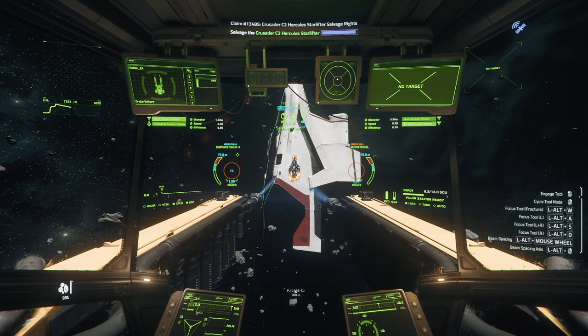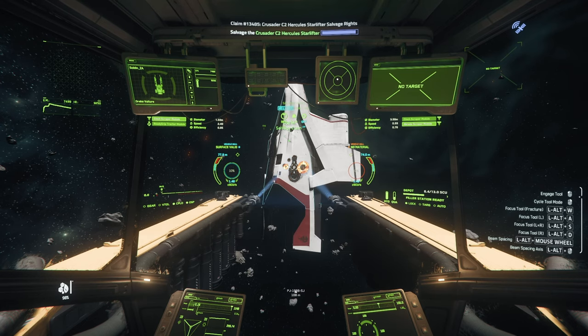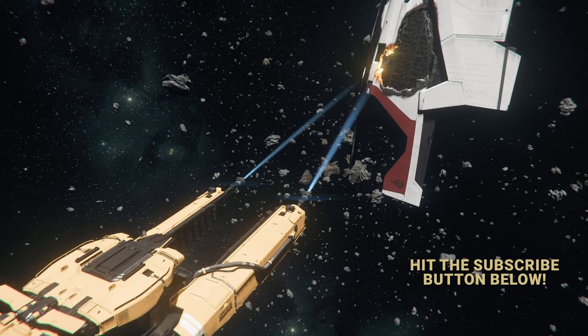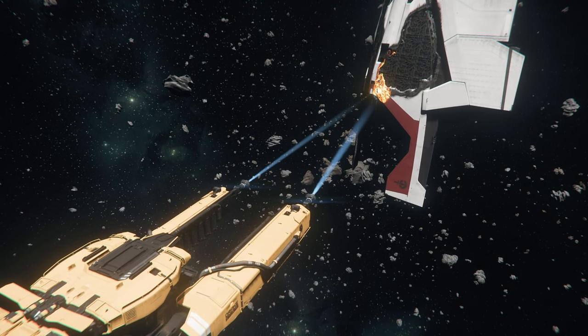You can also hold left Alt and right-click to change between a vertical axis and a horizontal axis. Personally, I like to bring them both to the middle, then activate my Gimbal mode, turn on some music, and get to work scraping away at whatever contract I've taken up for the day.